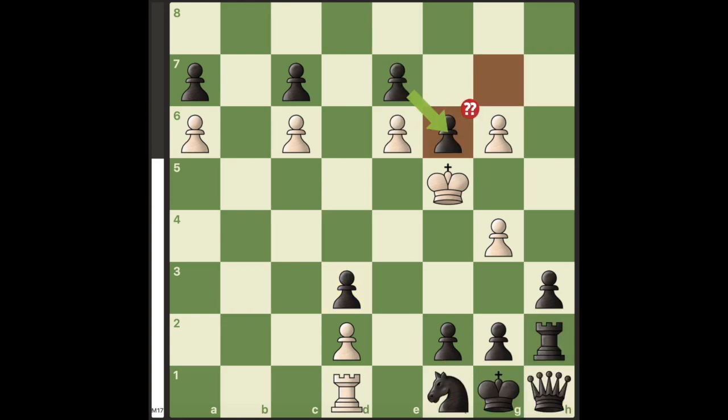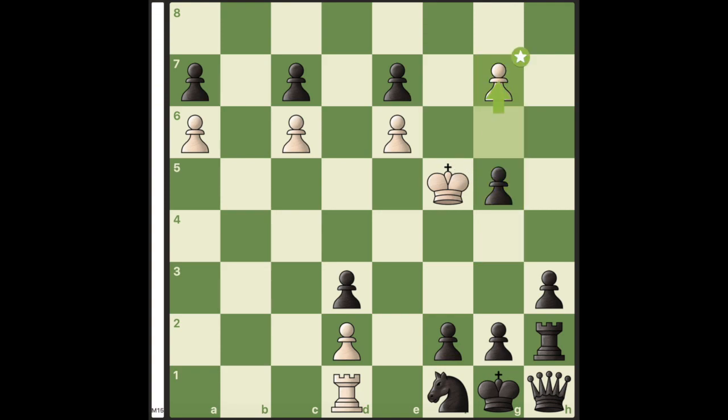This knight can be taken by 2 pawns. If the g pawn takes, it's mate in 17 moves after move g5.